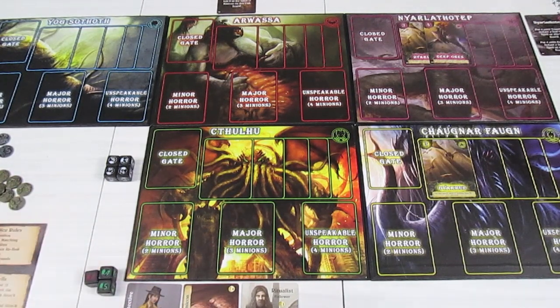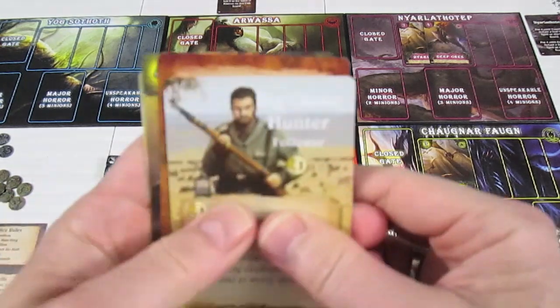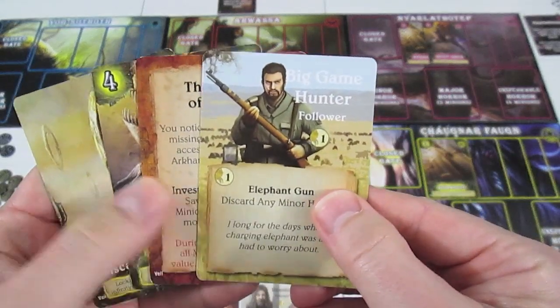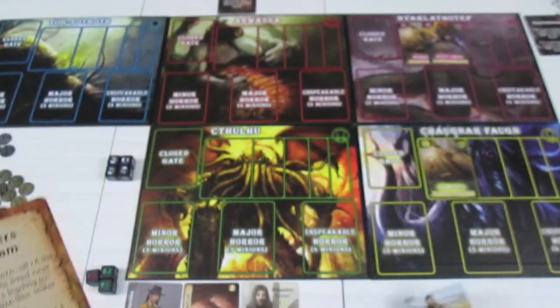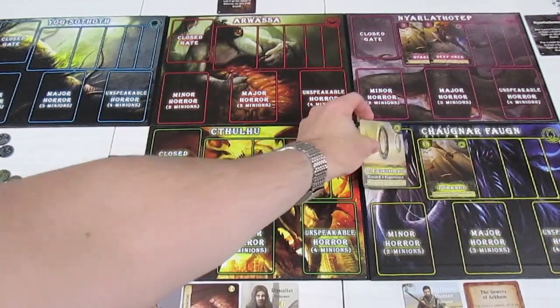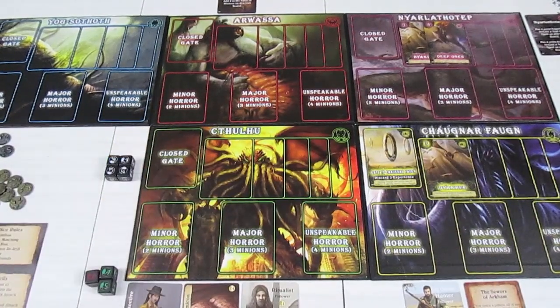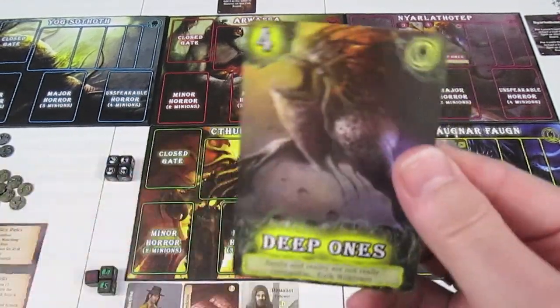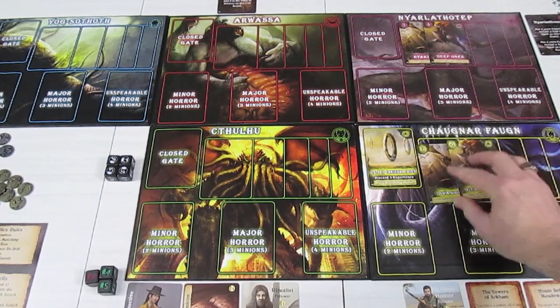The first thing we do: we do not have any gates on the board because I used the Necronomicon at the end of last episode to get rid of the Yog-Sothoth Gate. So we'll be drawing four cards, but of course we already know what two of them are. We're going to get another investigation, possibly another follower. We get the gate, which we knew was coming, which makes us draw one more card. Another investigation — we have two investigations. This could be tricky. And of course the deep one.